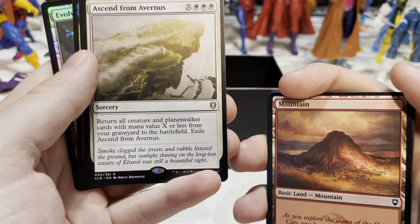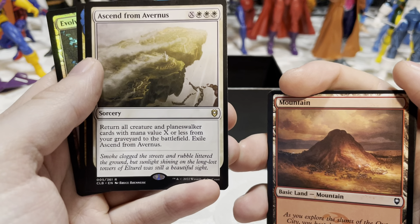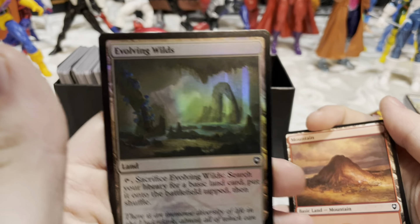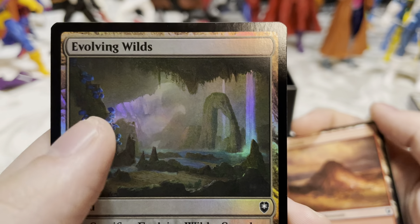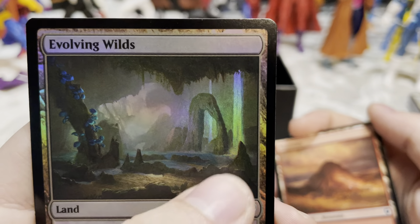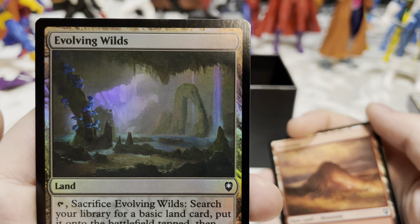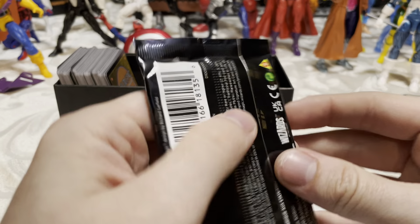Ascend from Avernus — return all creature and planeswalker cards with mana value X or less from your graveyard to the battlefield, then exile Ascend from Avernus. I like that — it means you completed the campaign! Got another Wild Mage. Ooh, and a new art for Evolving Wilds — looks like it's a combo of the forest, island, and maybe swamp since Evolving Wilds usually mixes three lands. I like that.